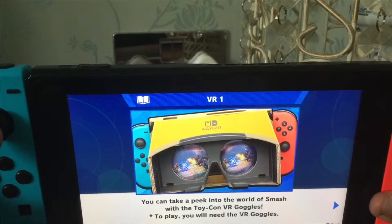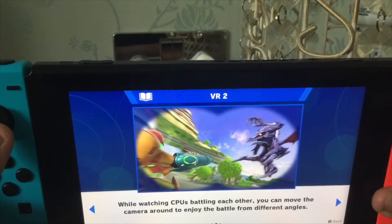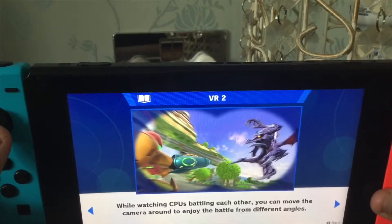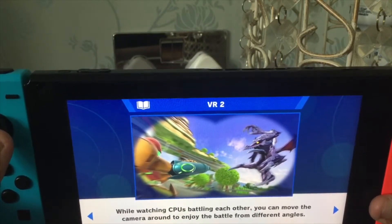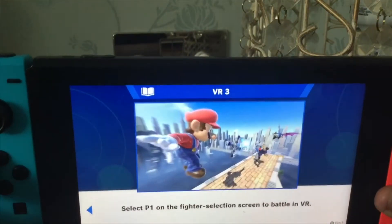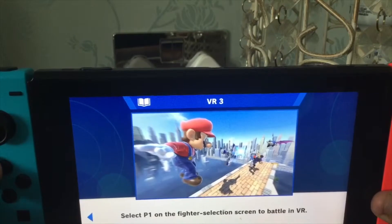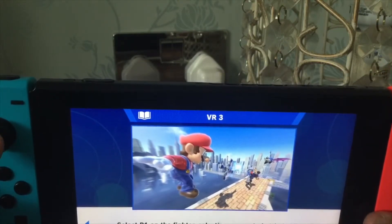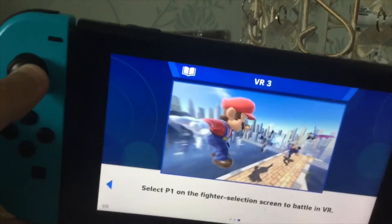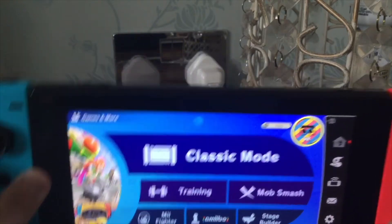To play you need the VR Goggles. While watching CPU battling each other, you can move the camera around to enjoy the battle from different angles. Select P1 on the fighter selection screen to battle in VR. I'm just telling you what you can do with it, because that's what I want to do.